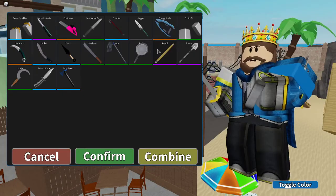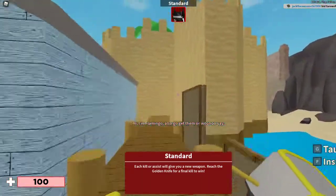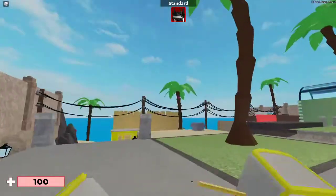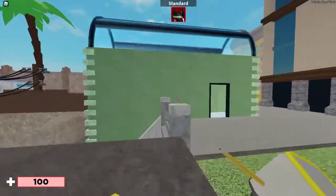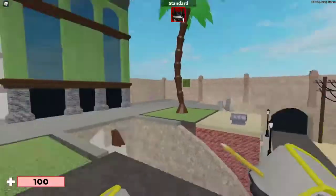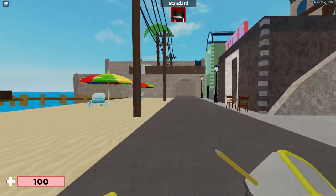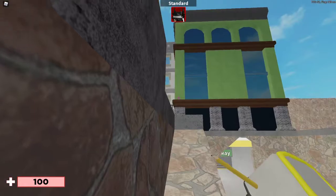The next weapon is the Pencil. I've only seen something like this in John Wick — that scene where John Wick stabs that guy in the eye and neck and shoves the pencil down his ear. I've only seen the pencil used as a weapon in that movie. This one has a rubber at the end. That's it for the pencil.